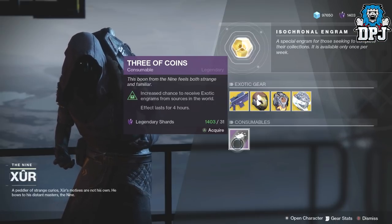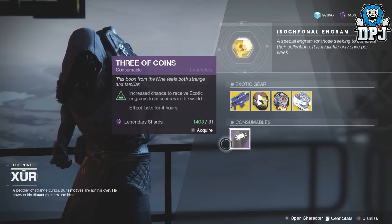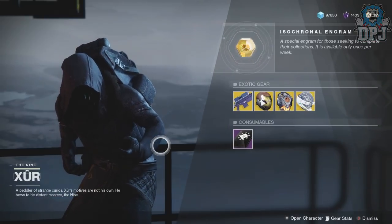I'm just happy about the Fated Engram and the Three of Coins. That's the Xur loot and location for the 15th of December 2017. Thanks as always for stopping by, and hopefully I will see you on the next one.